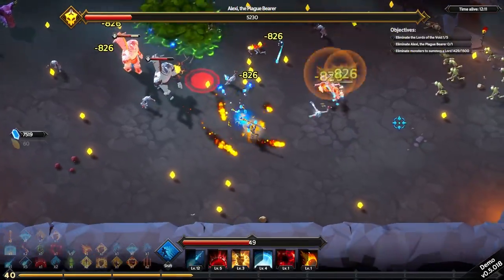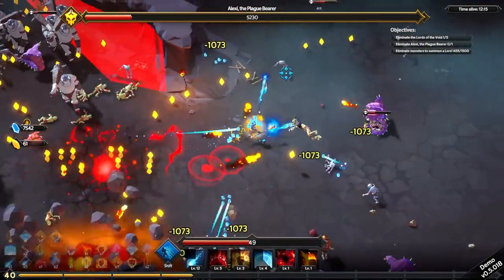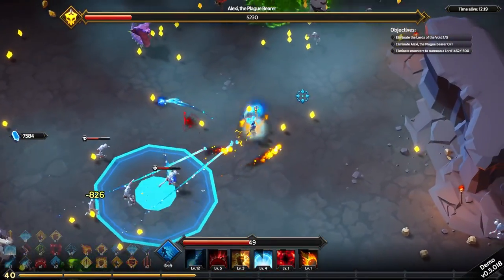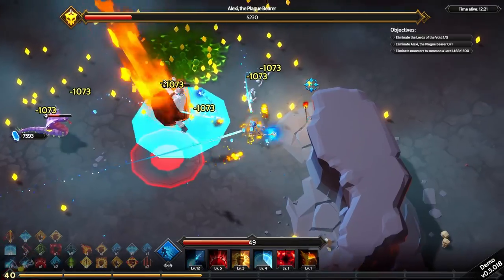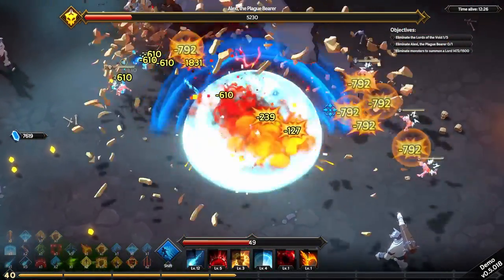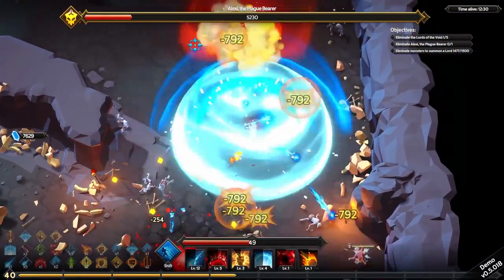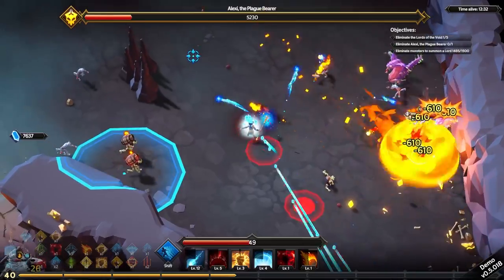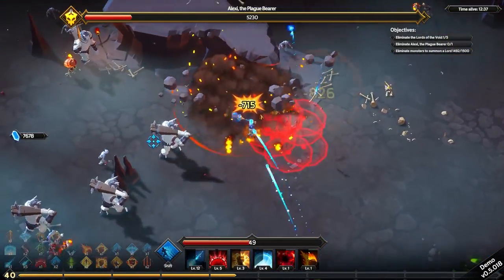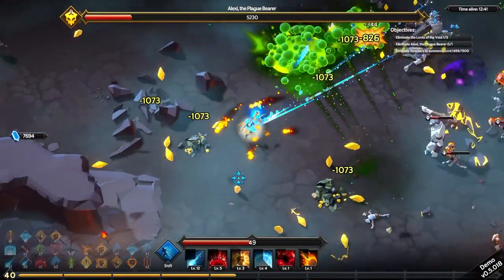Let's go looking for a health crystal — there should be at least one or two on the map. Maybe not, I don't know. But like, what else am I going to do? I can wander aimlessly. I'm definitely enjoying specking for magic missiles, but I think I'm going to have to try a big AoE build at some point.